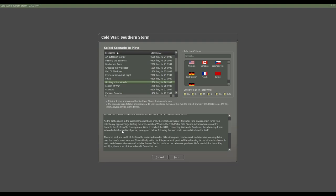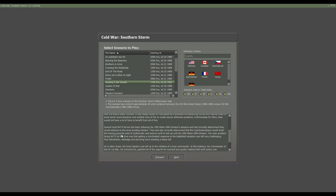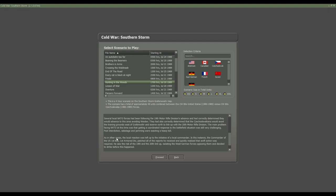The area east and north of Grafenhoen contained wooded hills with a good road network and abandoned crossing links over the area's water courses. It was ideally suited for this pause, providing the advancing forces with natural cover to avoid aerial reconnaissance and suitable lines of fire for a secure defensive position. Fortunately for them, they would not have a lot of time to benefit from this. Several NATO forces had correctly determined they would advance to this area, avoiding Weiden, and that the Czechoslovakians would skirt the training grounds west of Grafenhoen and link up with the 20th Motor Rifle Division.